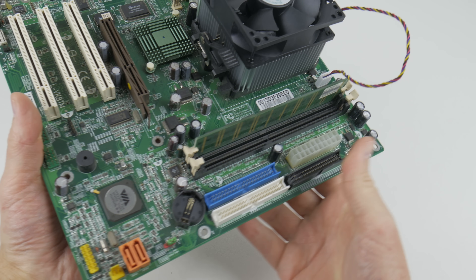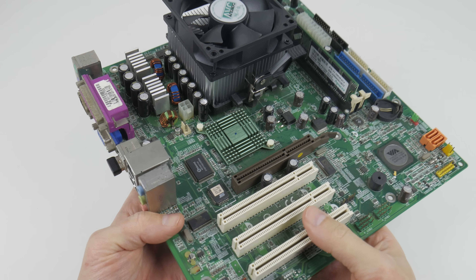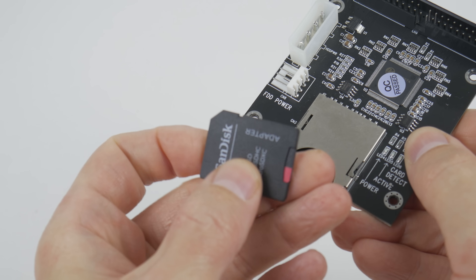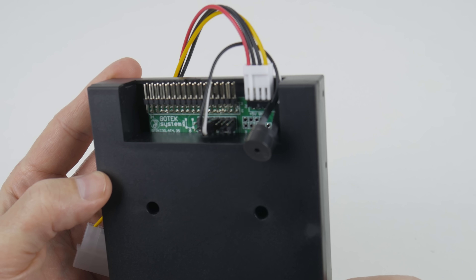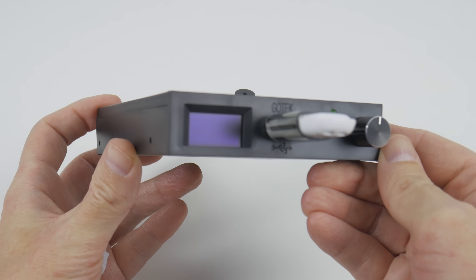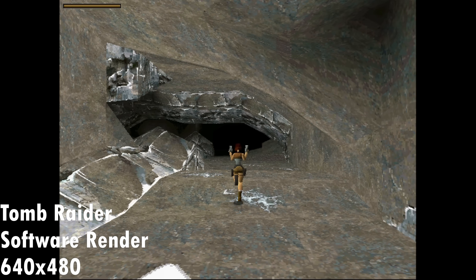Our test system: we have an Athlon 64 3000+ running at 2 GHz, 256 MB of RAM. For storage today, a 32 GB SanDisk Xtreme SD card that we're using with an SD to IDE adapter. Also the new version of the Gotek floppy emulator, and we need some sound, so we have a Sound Blaster Audigy. Let's start testing a few games.